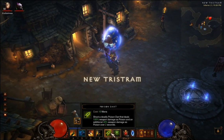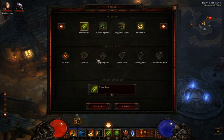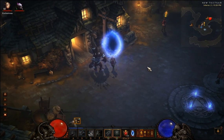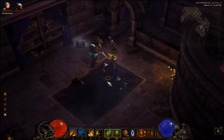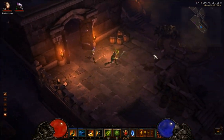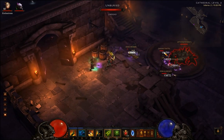So in order to avoid the 30 second cooldown, I am going to continuously be teleporting back to town in order to show you the skills without a significant amount of time. So the next skill is Splinters, which shoots 3 poison darts that deal 60% damage each, doing the full 180% weapon damage.